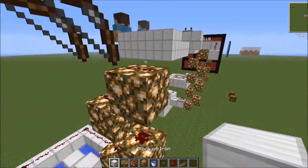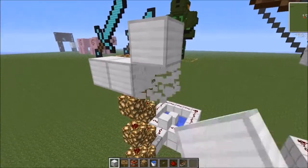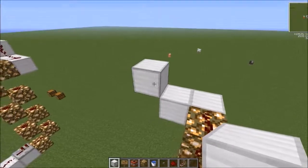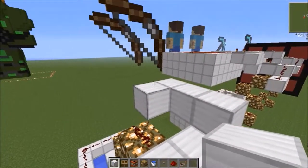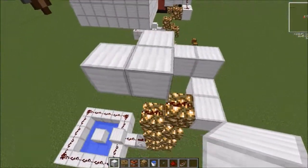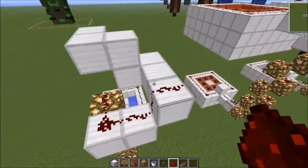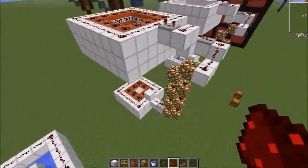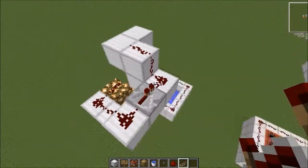Get out your iron again — place a block there, another block there, another one there, another one there, then delete the one beneath it. Go two blocks over from there, one block up, a block over, a block, and over a block again. Now fill in the rest of the redstone: put a repeater right here, set by itself with no ticks — just leave it how it is.